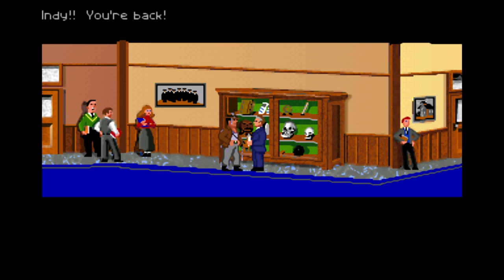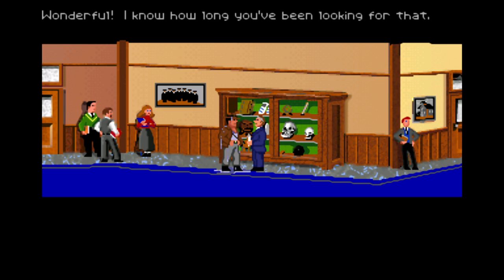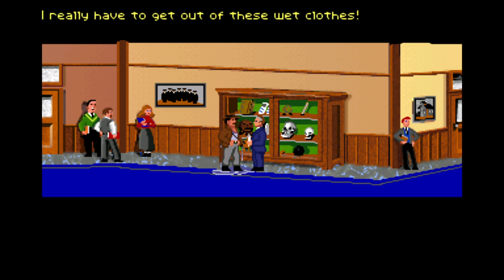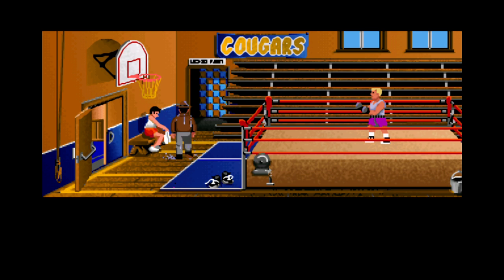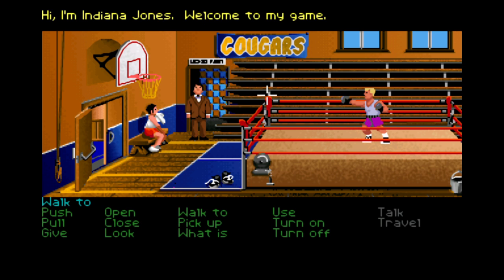You can see these little black dots for eyes. 'Hello, Marcus.' 'Indy, you're back.' 'Yes, and I have the Cross of Coronado.' 'Wonderful, I know how long you've been looking for that.' 'All my life.' 'Indy, why are you all wet?' He looks straight at the screen. 'Don't ask.' 'Really, I have to get out of these wet clothes.' And so he walks to the gym and goes into his suit. 'Hi, I'm Indiana Jones. Welcome to my game. You can press F5 at any time to save your progress.'